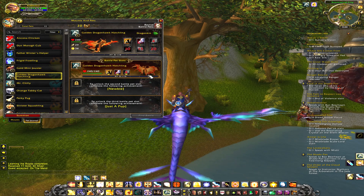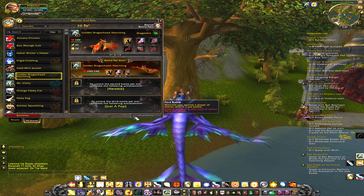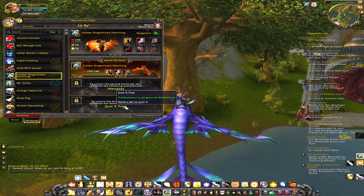You have 3 battle pet slots and there are 2 slots you have to unlock. Right now I have to hit level 3 for another slot and then level 5 for my 3rd slot. Once you hit level 5 you can find a battle — I think it's kind of like a looking for group thing. It says it matches you against a player of similar skill in a pet battle, so you can start doing random pet battles at level 5.